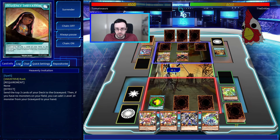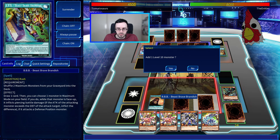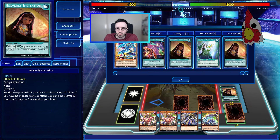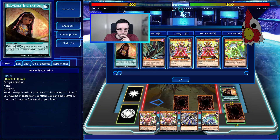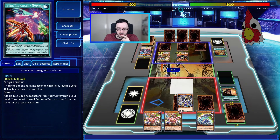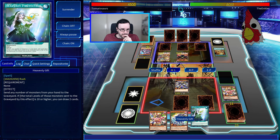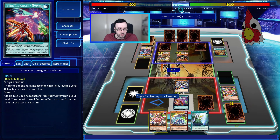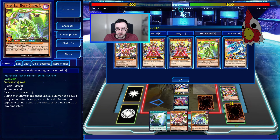All right, let's go — Heavenly Invitation. Do I want a level 10 back in my hand? I don't think I do with this hand, so we're gonna say no. We will start with Crafter Drone, activate its effect, discard the draw card. We'll activate Supreme Electromagnetic Maximum, revealing Supreme Wild Gleam, and take back those two pieces.